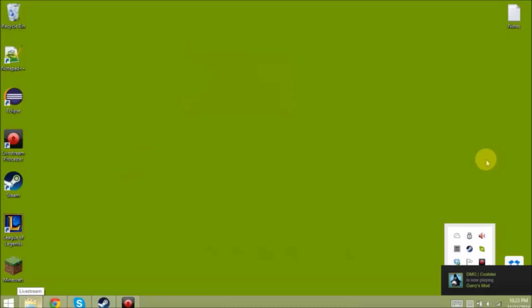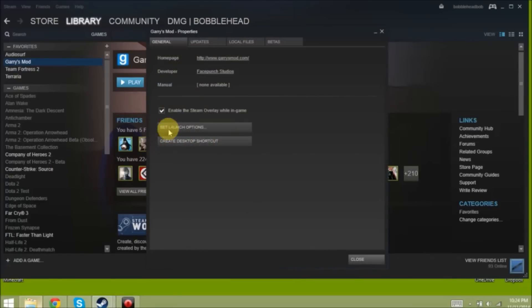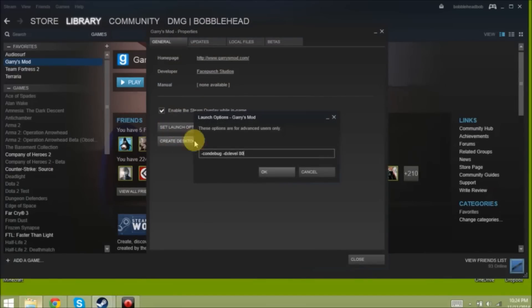You're going to open up your Steam library, go to Garry's Mod, right-click and select Properties. Then under Set Launch Options, you're going to type the following.